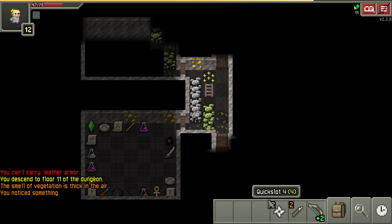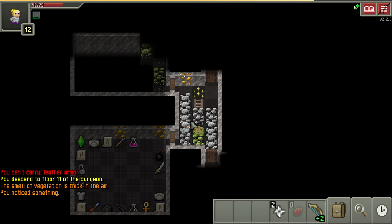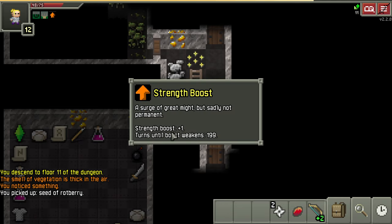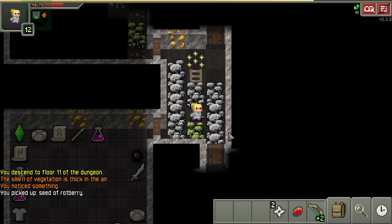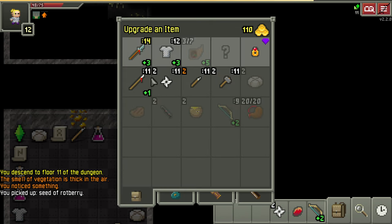Go to the seed, go to the rotberry - you can throw it on the ground at your feet. I'll throw it over here just to show. It makes a three by three little bunker, and since you're the Warden you can see through the grass and shoot enemies - they won't know where you are. You can also hit them with the glaive once they come out, and you get the rotberry buff: plus one strength for 199 turns, which means we have 14 strength and can equip the glaive. That's amazing.